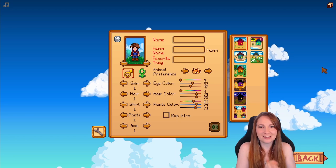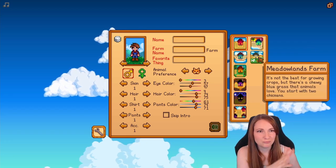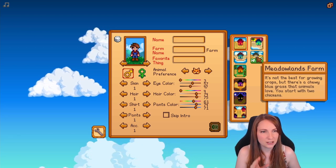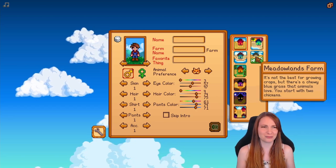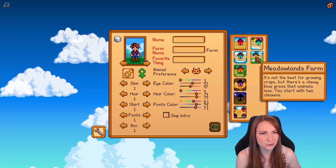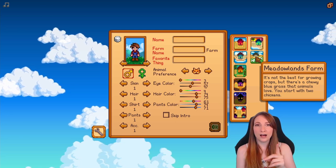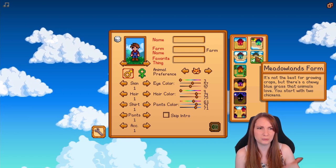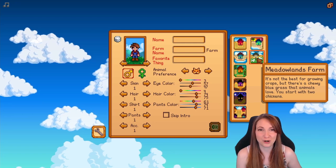There is a new farmland — Meadowlands farm. I haven't seen it though, so I'm excited. It's not the best for growing crops, but I love growing crops so this is kind of a fun challenge. There's a chewy blue grass that animals love. You start with two chickens, and I think you start with a coop as well. I'm so excited to see a new farmland.